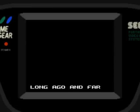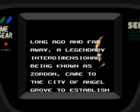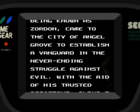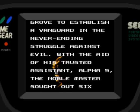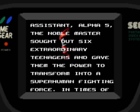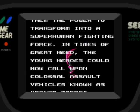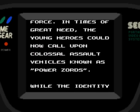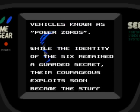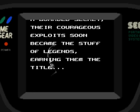If you play the Power Rangers Game Gear game, this one's gonna be very familiar to you. Long ago and far away, a legendary interdimensional being known as Zordon came to the city of Angel Grove to establish a vanguard in the never-ending struggle against evil. With the aid of his trusted assistant Alpha-5, the noble master sought out six extraordinary teenagers and gave them the power to transform into a superhuman fighting force. In times of great need, the young heroes could now call upon colossal assault vehicles known as Power Zords. While the identity of the Sixth remained a guarded secret, their courageous exploits soon became the stuff of legends, earning them the title — well, the Power Rangers, I guess.